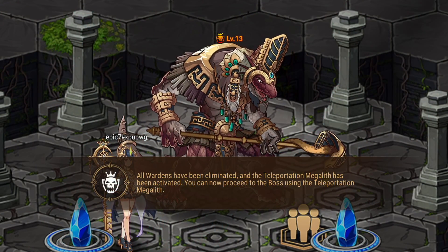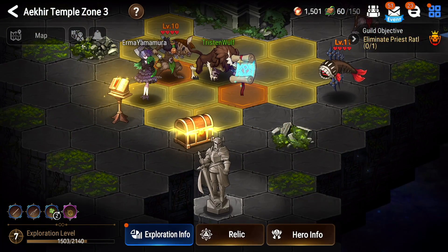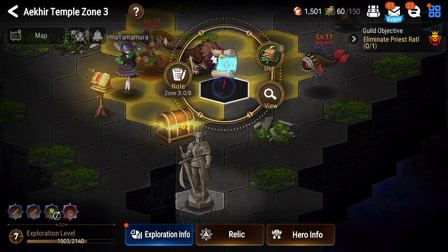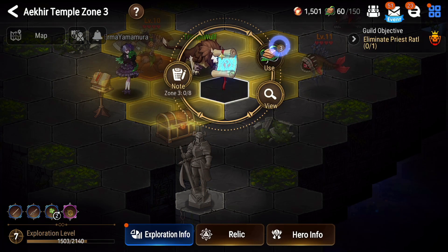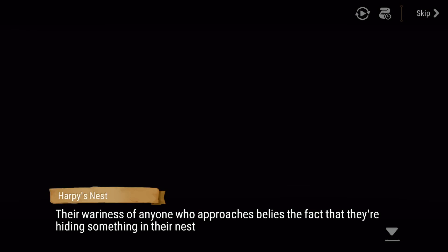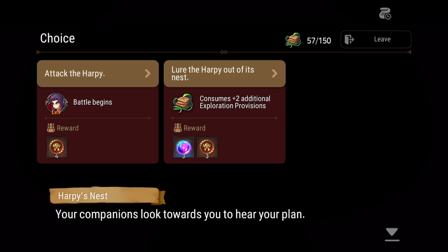My guild took out all of the wardens while I was asleep and opened up the priest, so I'm going to make my way south to the teleporter, try to hit the warrior statue to up my warrior stats, and do a little exploring. I was right beside a scroll so I went ahead and used it — I've got the old nib relic which gives me two extra mats when I use a scroll.